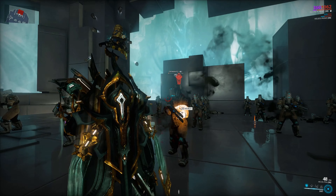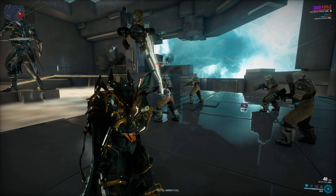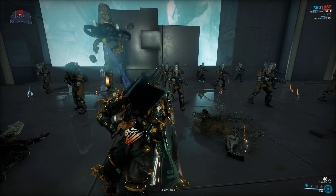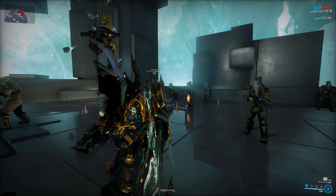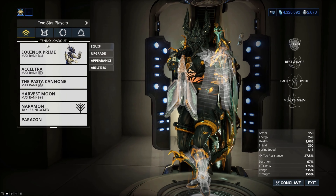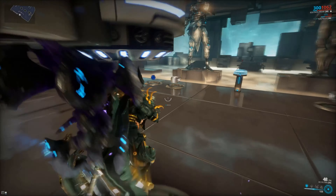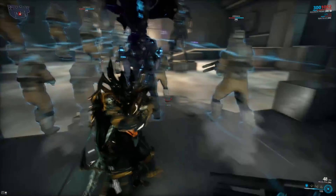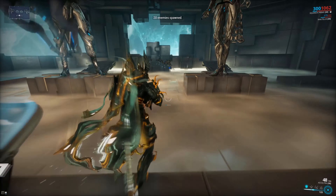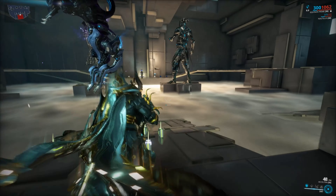The Deconstructor Prime counts as a melee weapon, which means I can put in these Gladiator mods and get the set bonus, because the set bonus transfers over to me. So even though I put them on my Sentinel, I still get the set bonus. That's what the weapon is for - it's not for doing any sort of damage because it doesn't do any damage. It doesn't hurt enemies noticeably. Let me show you because I've put a lot of resources into this weapon. Helios, kill something for me. See that? That's one. It's so slow. It just kills things so slowly that it's just not doing anything for you.